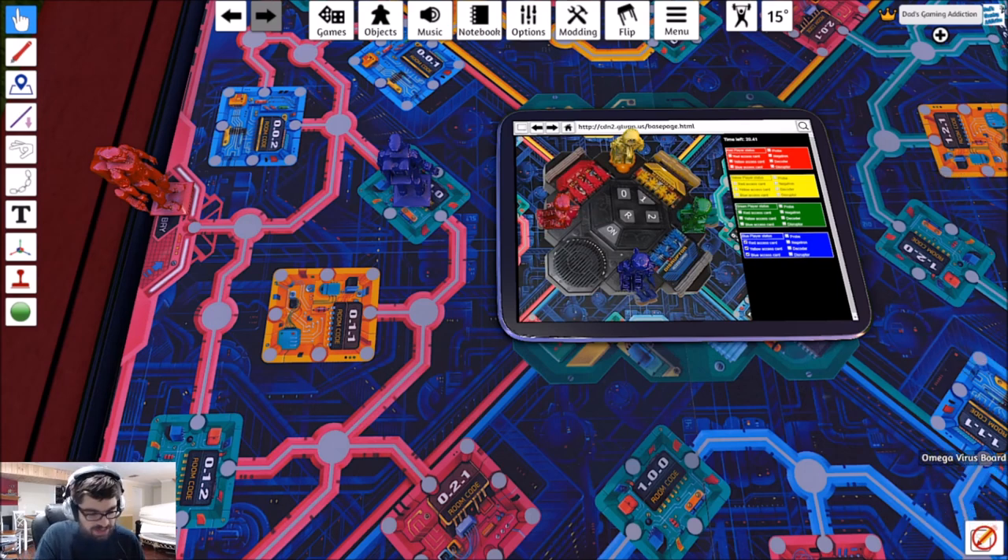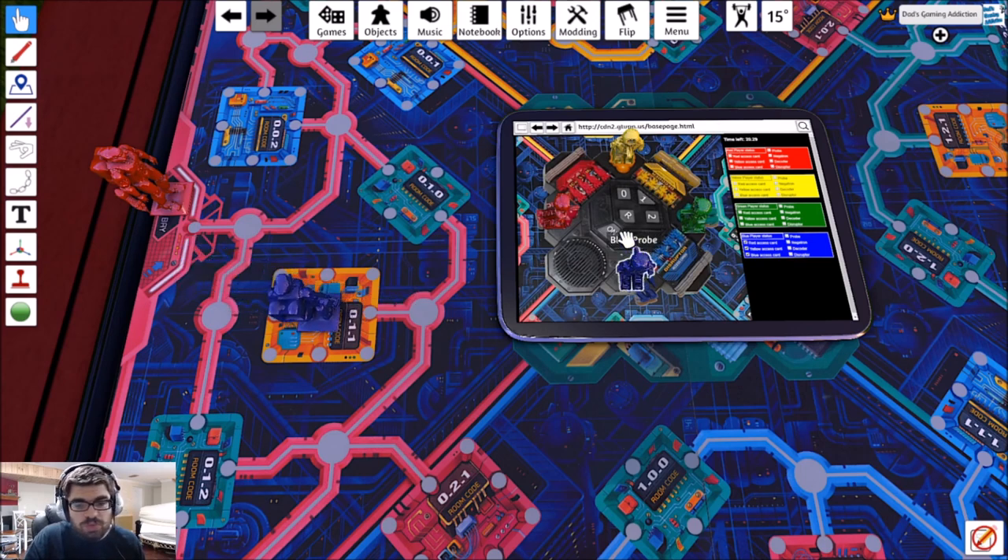It looks like we've got all the access cards now. We need three items — the three items are found in the yellow, red, and blue rooms, one in each room. Let's go to room 011.